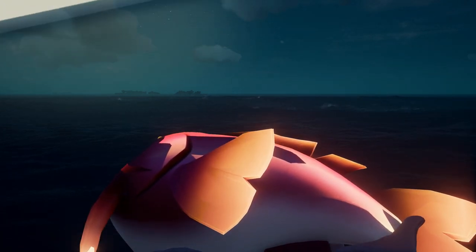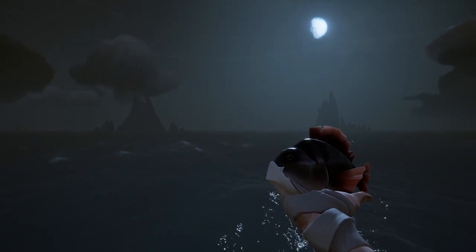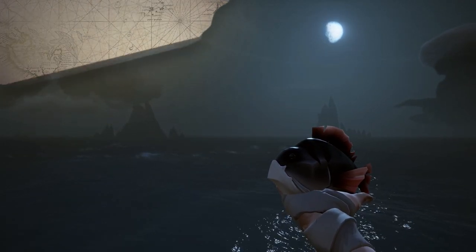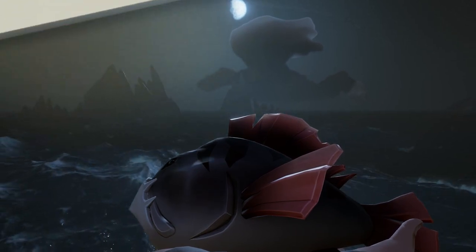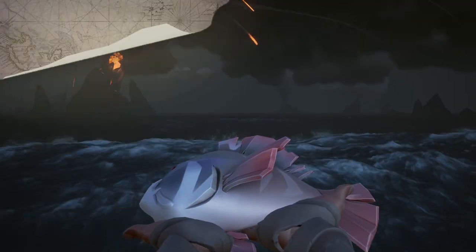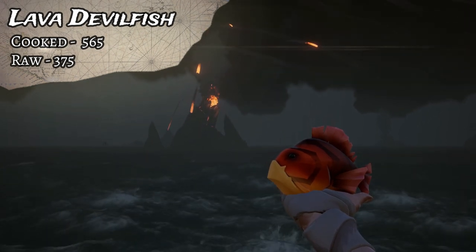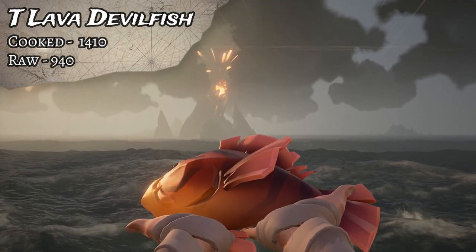The final region-exclusive fish is the Devilfish. You're going to find that one in the Devil's Roar, and they eat grubs off your line, so make sure you've got grubs when fishing for Devilfish. First up is the Ashen Devilfish - cooked is 340, uncooked 225, and the Trophy Ashen Devilfish is 850 cooked and 565 uncooked. The Seashell Devilfish goes for 450 cooked, 300 uncooked, and the Trophy is 1,125 cooked and 750 uncooked. Next up is the Lava Devilfish - that one goes for 565 cooked, 375 uncooked, and the Trophy is 1,410 cooked and 940 uncooked.